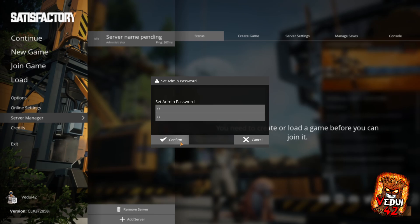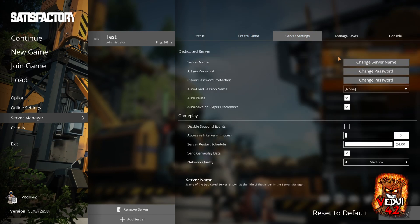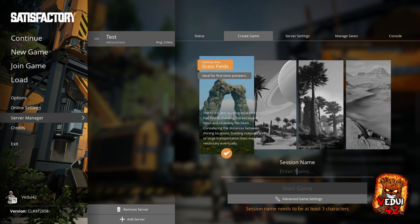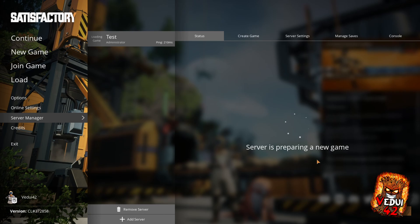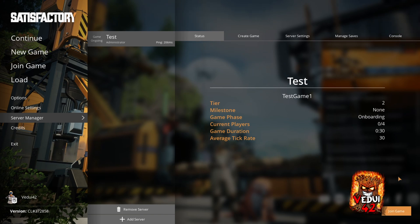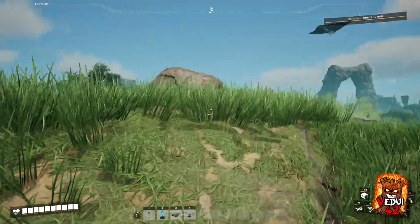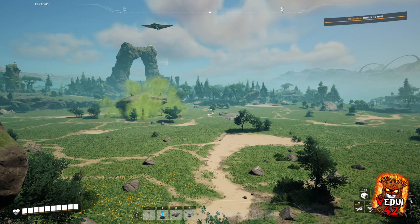Set an admin password so people can't log in and change whatever they want. And now we have Test here. This is where you can create the game. There are some server settings — you can change the name, autosave settings, and so on. You can also do a manual save and have multiple saves on the server. I'm going to create a game named Test Game 1 and start it. Confirm, and it's preparing the game — now it's starting up on the server. After a bit of configuration the system is set up, and we can join the game. And we're spawning in. We are on the server! See how easy that was? Now that it's up and running, you should be able to simply give the connection details to your friends and they will be able to log in and play with you as well.